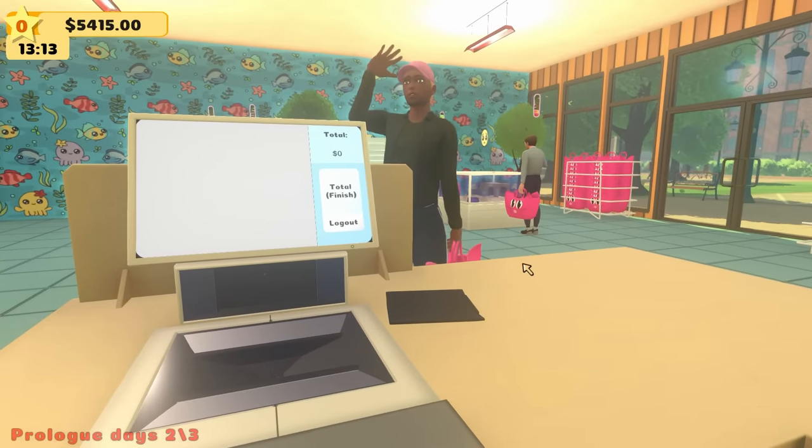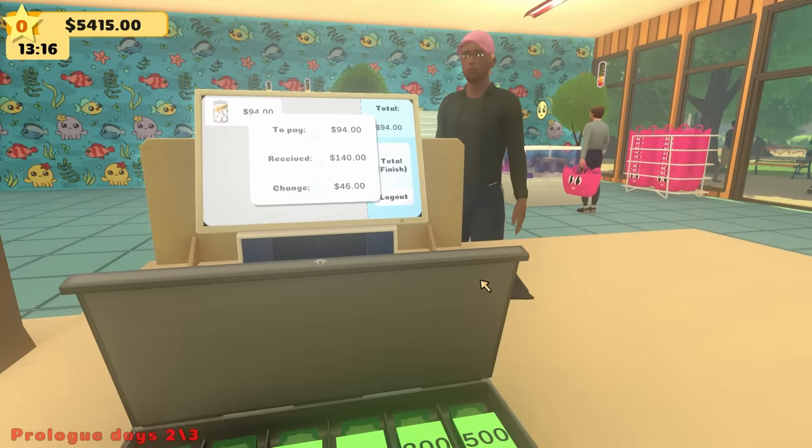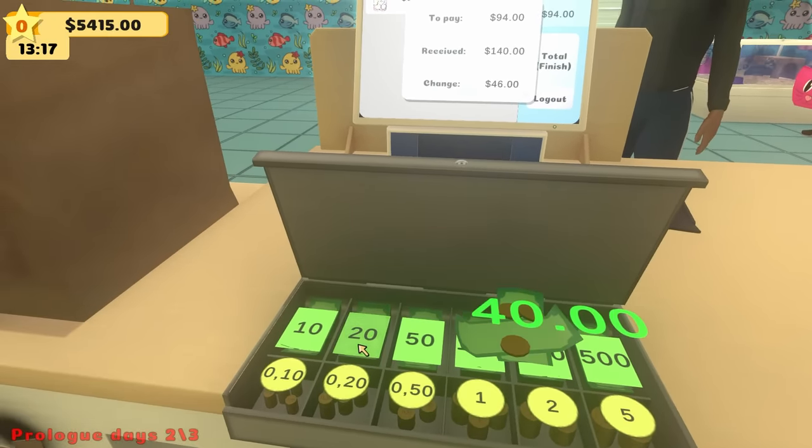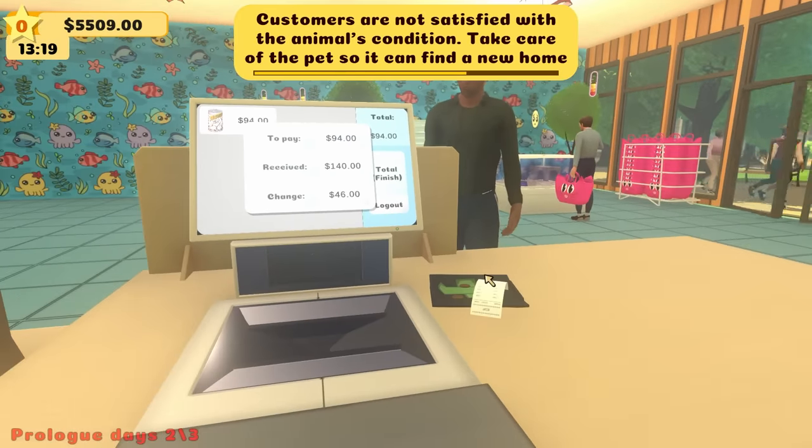Hello sir, what did you get today? Veggie vibes. There you go — check out. 94 bucks, $46 change. There you go.